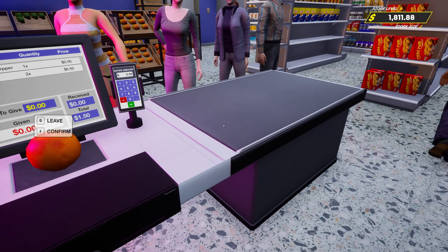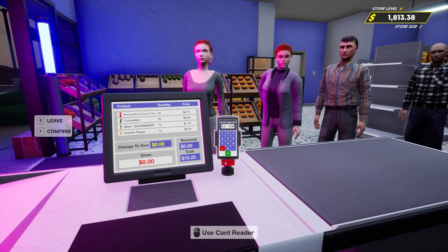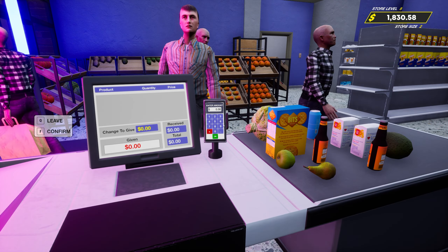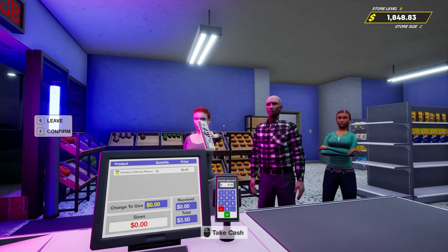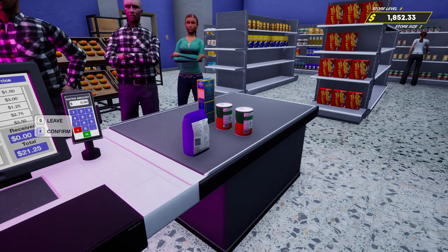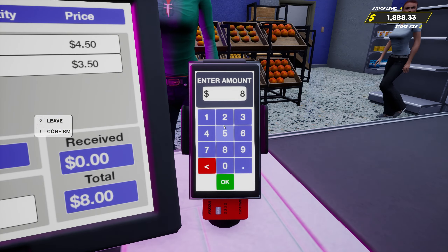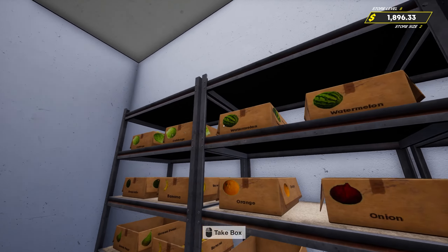I'd like to get at least over two grand today in preparation for our following store level. We've got 4.25 there. I was going to say we are definitely going to be out of some things, but I think that actually got changed now - when we run out of things the prices do not change. We tested that in the previous episode and it seemed like prices stayed the same, though I didn't see that anywhere in the patch notes.